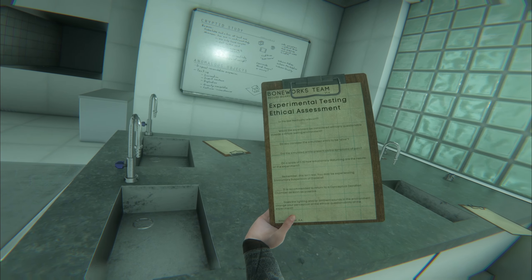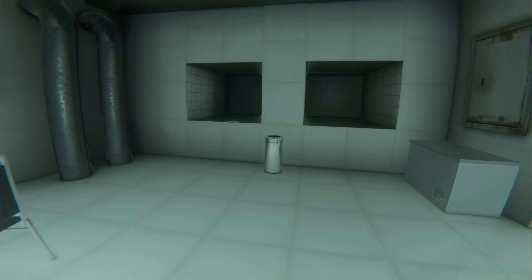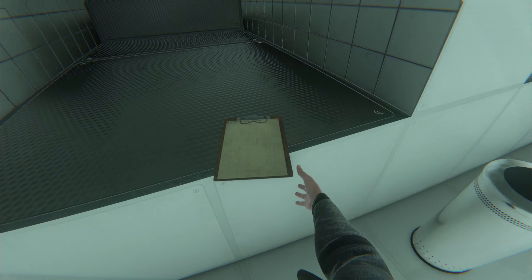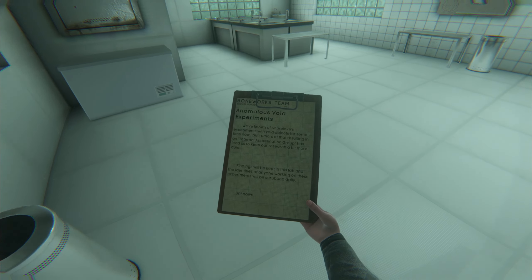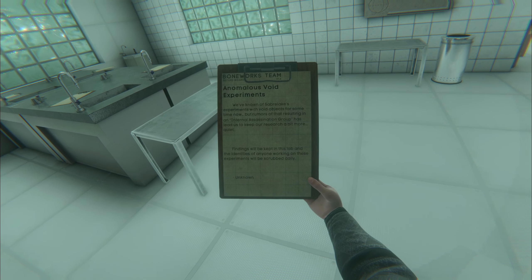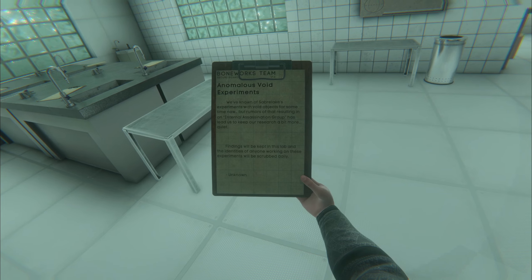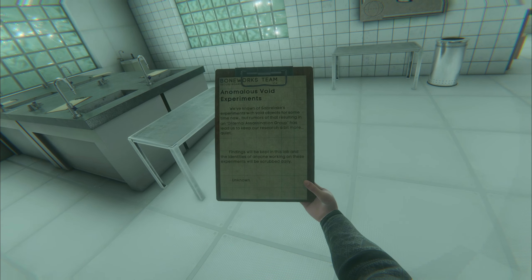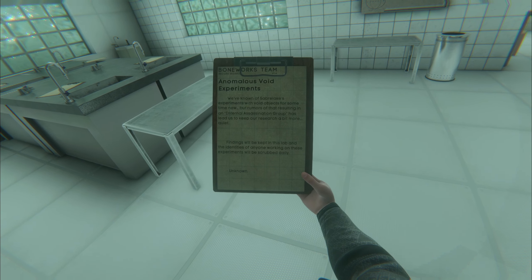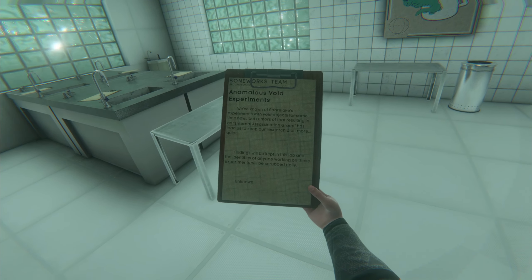This is your cryptid research area. There's a bunch of clipboards with an assessment questionnaire on them, talking about void experiments. We've known of Saber Lake's experiments with void objects for some time now, but rumors of that resulting in an internal assassination group has led us to keep our research a bit more quiet. Findings will be kept in this lab and the identities of anyone working on these experiments will be scrubbed daily.